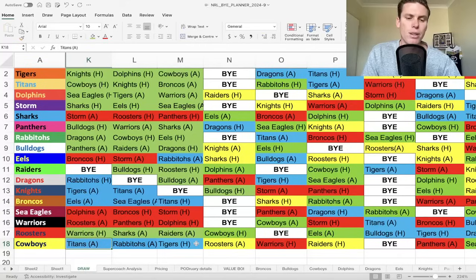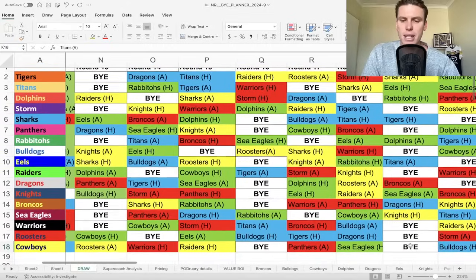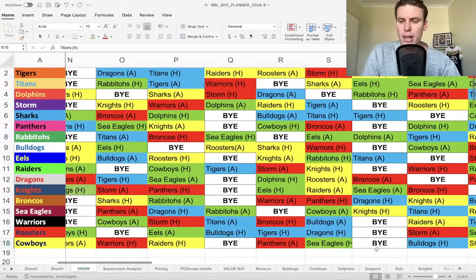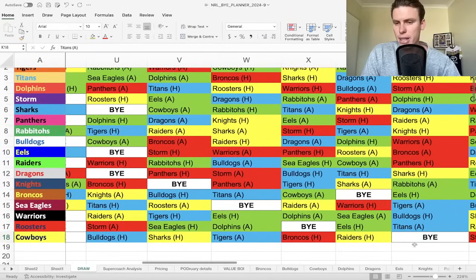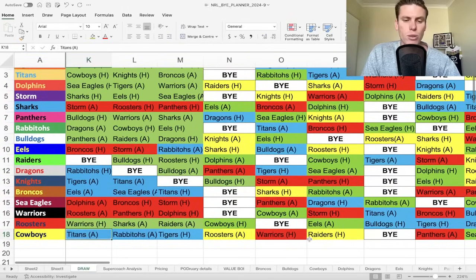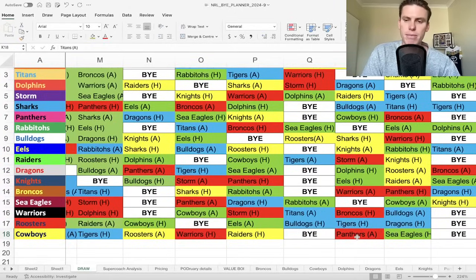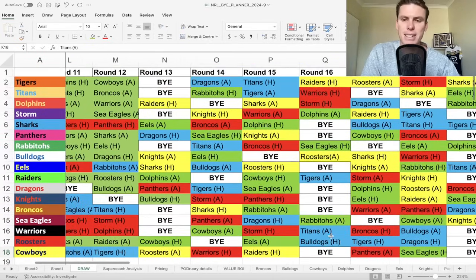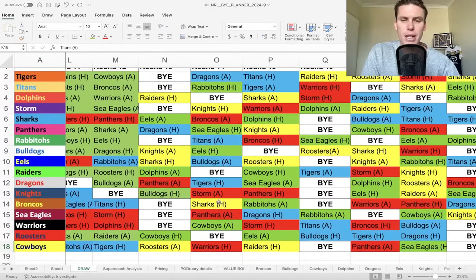I've got Val in Supercoach and I'm excited to see that. Drinkie I'm looking at purchasing this week - going to probably lock it in. He's someone I think you can target for the next six games before potentially moving on in Round 16, given he's got the bye into Panthers away at BlueBet, then a bye in Round 19 as well, and then one later in the year in Round 25. So it could be a little bit of a shorter-term, six-week play for Drinkie before we move him on to a better player for that stretch from Round 16.